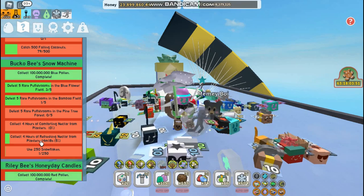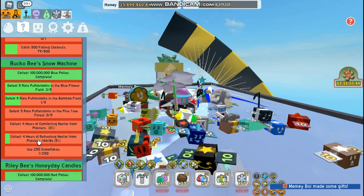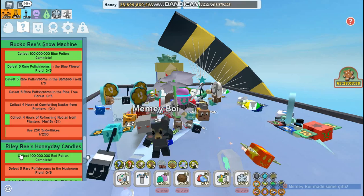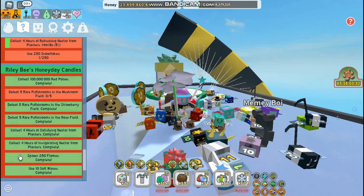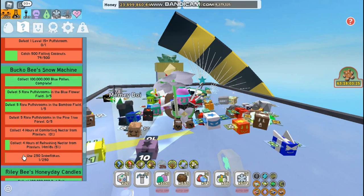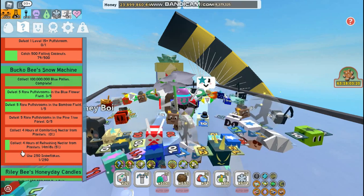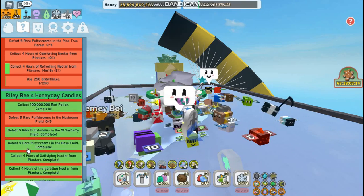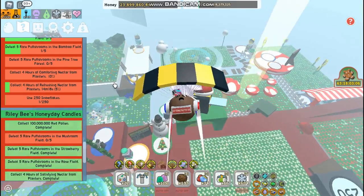If you guys want to get Satisfying Nectar, it needs to be planted in the Sunflower Field, Pineapple Field, or the Pumpkin Field. If you guys want to get the motivating Nectar, it is going to need to be planted in Mushroom, Spider, Stump, or Rose. And to get the invigorating Nectar, you guys are going to need to make sure that it is planted inside of the Clover Field, Ant Field — which is actually pretty unique — the Cactus Field, Mountaintop Field, or the Pepper Patch. That is where you're going to need to plant each of these if you want to get its specific boost for your quest.